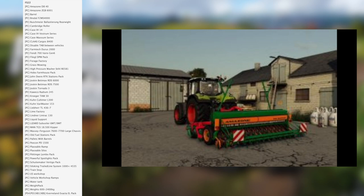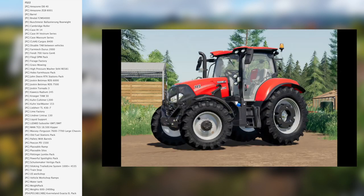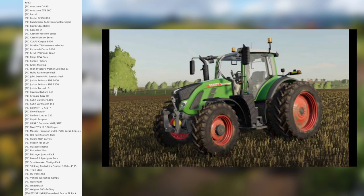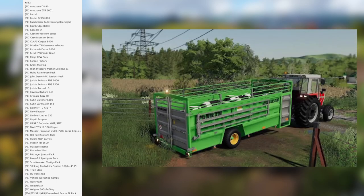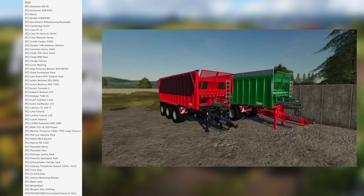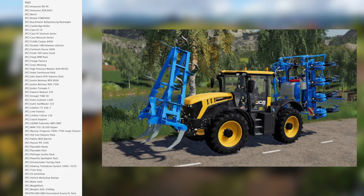On the testing list for PC for FS22 we have the Amazon D840, Amazon ZGB 6001 barrel, Friedl F2WS 4000, Bushmeyer rear weight, Cambridge roller, Case IH 14, Case IH Vestrum series, Case Maxim series plus, Cargoes 8400, disabled tab between vehicles, Farm Tech Tourist 2000, Fendt 700 Vario Gen 6 legal DPW pack, forage factory, grass mowing, high pressure washer, Still RE 581, hobo farmhouse pack, John Deere RTK stations pack, Joskin Betamax RDS 6000.